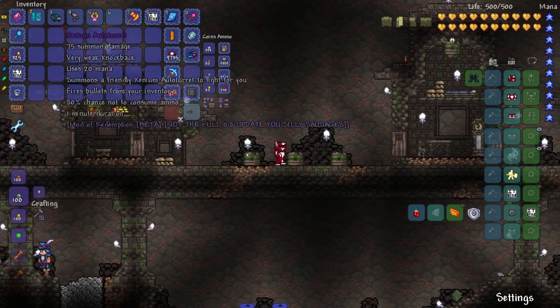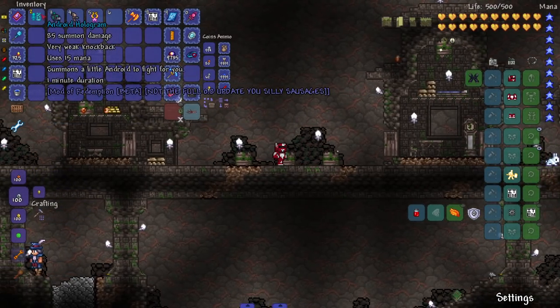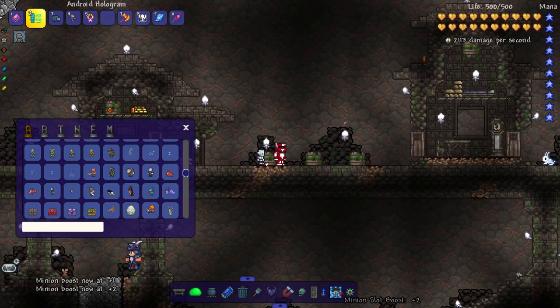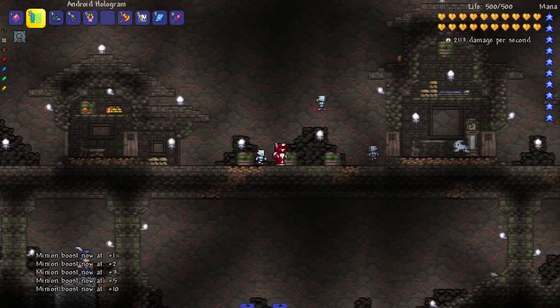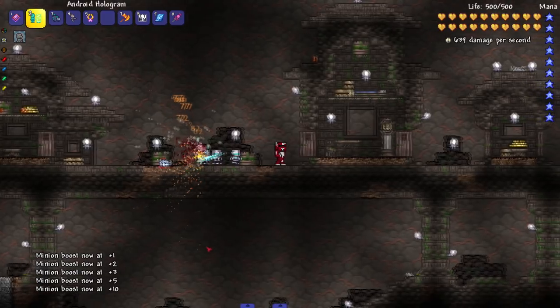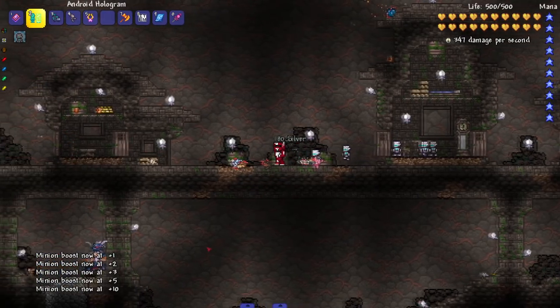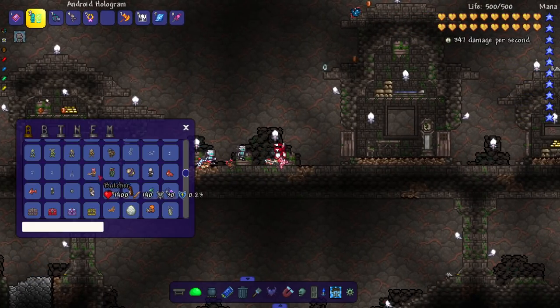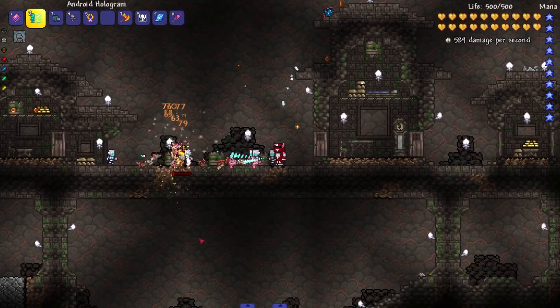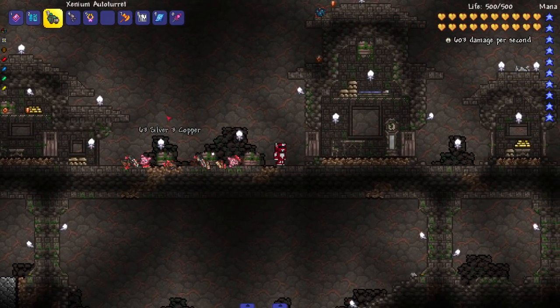Next up, my favorite class: the summoner class. The Android Hologram - summons a little android to fight for you. Let me up my minion slots to five and bring in some enemies. They've got what I'd call Tesla bullets - not really lasers. The projectile summons are cool; I think I'd prefer a hybrid of projectile and physical attack summons - best of both worlds.